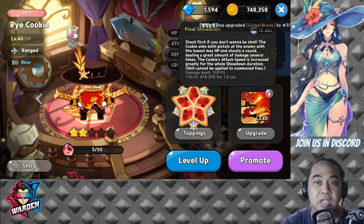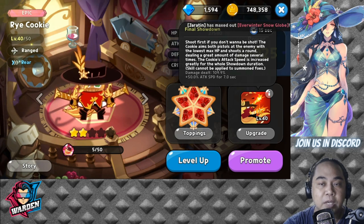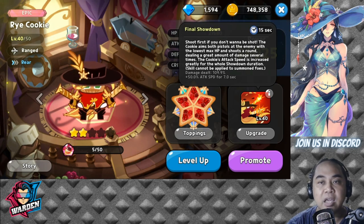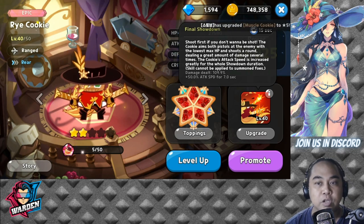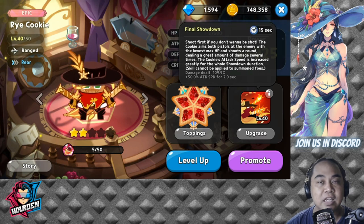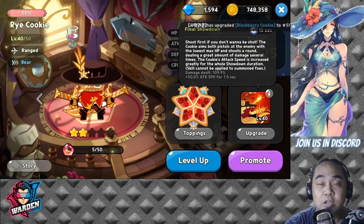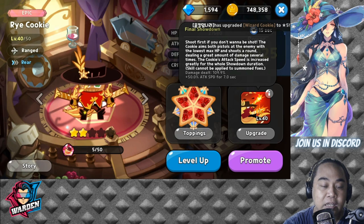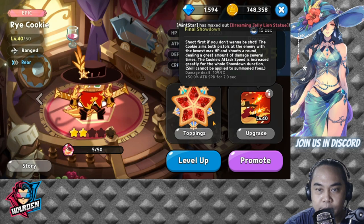I've actually been using Rye Cookie a lot in PvP and PvE. Once her skill is activated and it kills a cookie on the other side, she actually shoots a lot of bullets during the skill. Once a certain cookie is killed, the other bullets go to another cookie with the lowest max HP. This is a good skill because it sequentially clears multiple targets — first, then the second, then the third. Let's go on to her toppings.